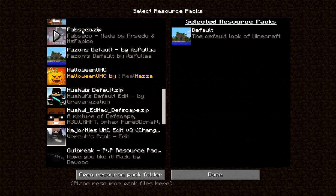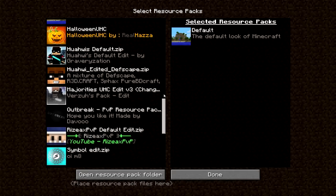This is Fabcido's pack — made by Fabio and Arcido, quite a nice SG pack. This is Faison's Default, you can use this in UHC and also in SG, it's a pretty nice pack. This is Hazard's Halloween pack — I'm pretty sure he recently released this, it's quite a nice pack. I'm pretty sure all these packs are already released.